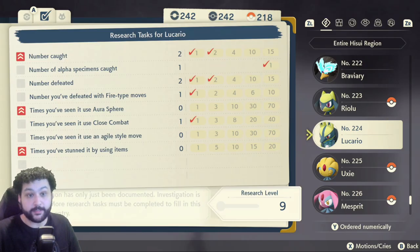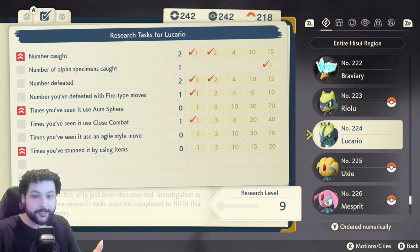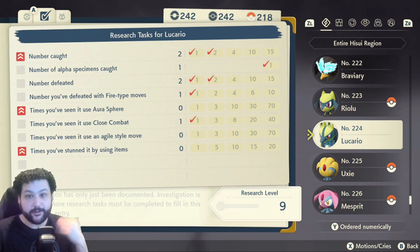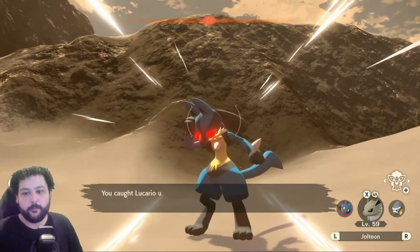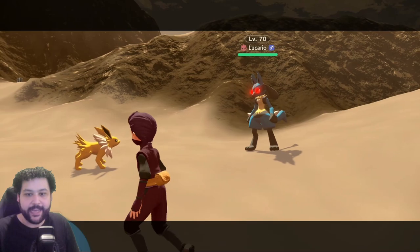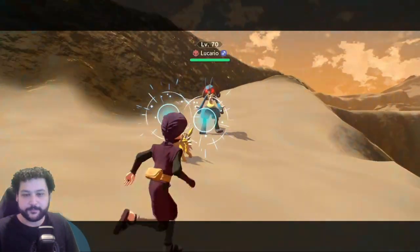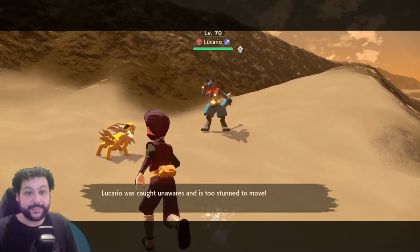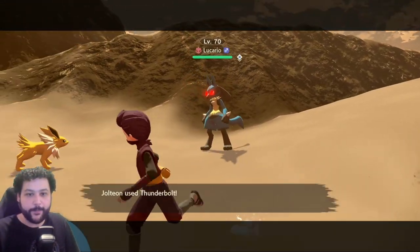I think it's best to focus on Alpha Pokémon rather than using your own Pokémon to grind tasks. Go to the Alpha Pokémon and use your own team to complete tasks while the Alpha uses its moves on you. For Alpha Lucario, we're looking for it to use Aura Sphere, Close Combat, or anything in Agile Style. Defeating or catching it also helps get that Research up, as does stunning it out of battle. The Pokémon does not need to survive battle for the research to count, so use Strong Style Thunderbolt to knock out Strong Style and Thunderbolt tasks simultaneously.